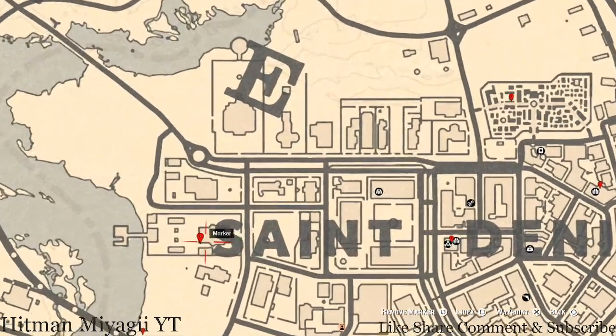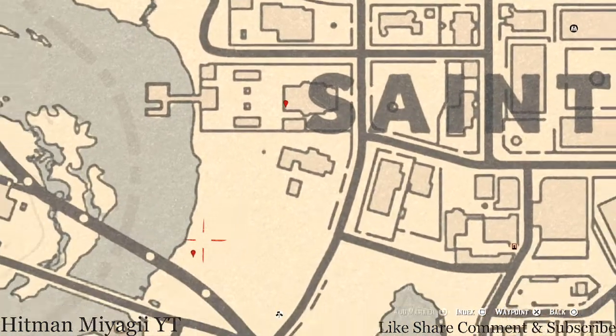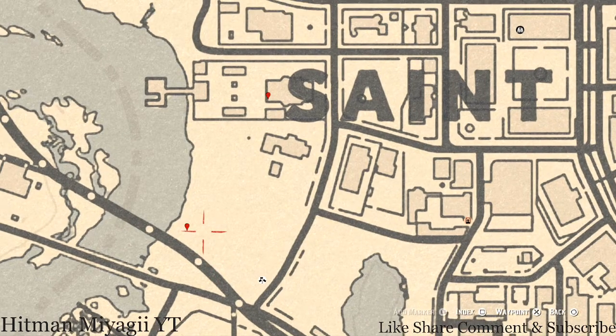A little bit to the left is another family heirloom — an Ebony Hairbrush. This Ebony Hairbrush is on the couch on the back porch or deck right here at this location. This next marker is a lost jewelry item — it's a random lost jewelry piece right here in the landfill.